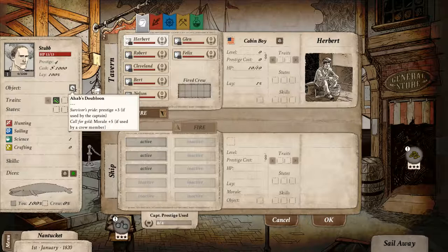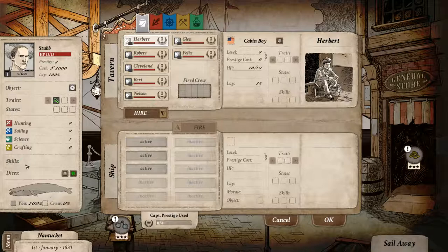Ahab's doubloon has Survivor's Pride — prestige plus three if used by the captain — and Call for Gold — morale plus five if used by a crew member. So if we give that to a crew member, morale would go up by five. Here are our stats, skills, and dice as well. That has to do with combat and I'll show you that when we get to it.